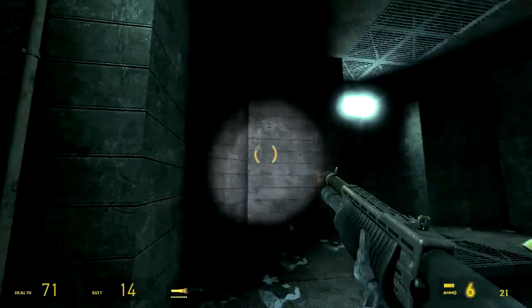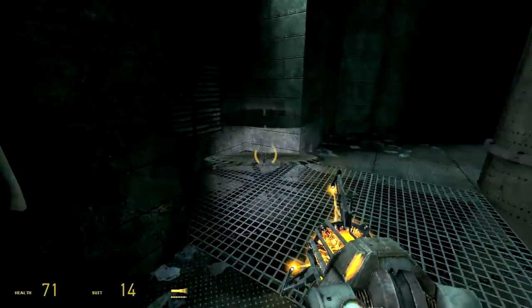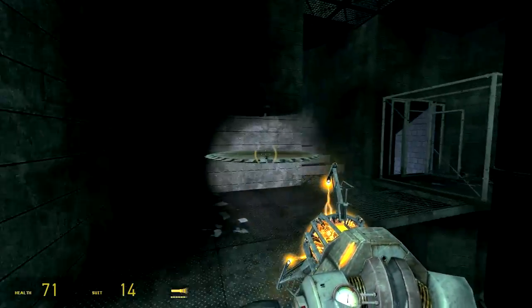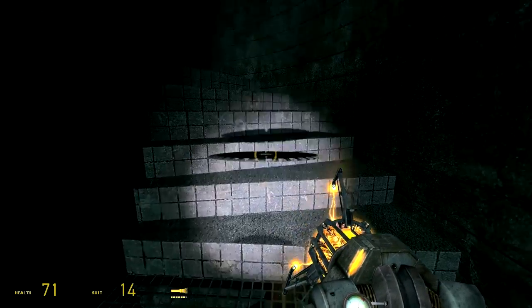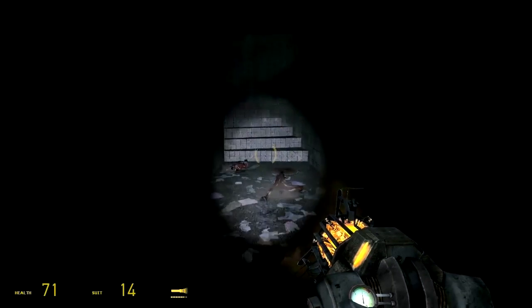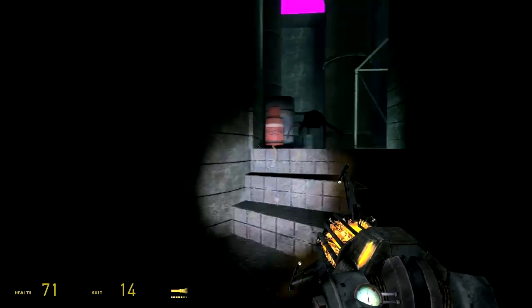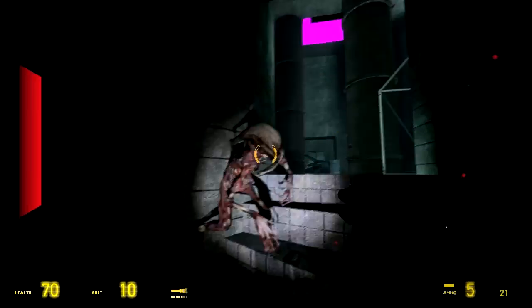Something that could have really helped the visuals in this area is just little simple things like railings to stop the player falling down the pit in the centre. Just little things like that which add details — kind of greebling to the walls and ceiling. It doesn't even need to make much sense, it just breaks up the silhouettes of the brushes a bit, which really helps in a game like Half-Life or any brush-based engine game. You just want to hide the simplicity of the environment as much as you can.